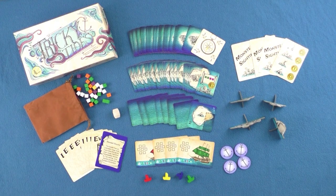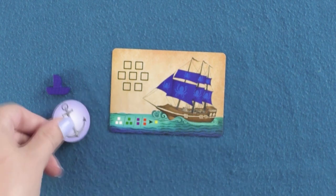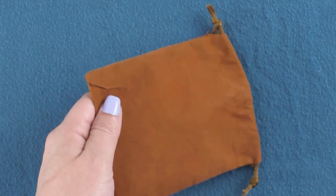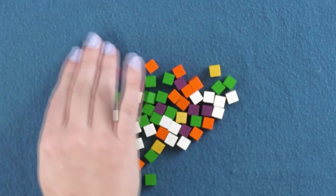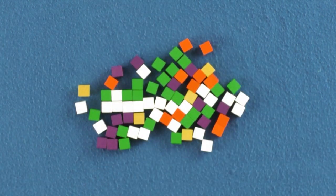Before we learn about all of that, we need to set up the game. First, each player selects their ship pawn. For this game we're going to set up for three players. Each player also receives the corresponding ship card for their chosen pawn. Give each player one anchor token and return the remaining anchor tokens to the box. Next, all of the good cubes are placed into the draw bag. There are five different kinds of goods, some more rare than others: 24 sugar cubes, 24 tobacco cubes, 12 spice cubes, 12 silk cubes, and 6 gold cubes. At the end of the game, players may earn gold dependent upon the type as well as the quantity of the cubes they have remaining on their ship card.